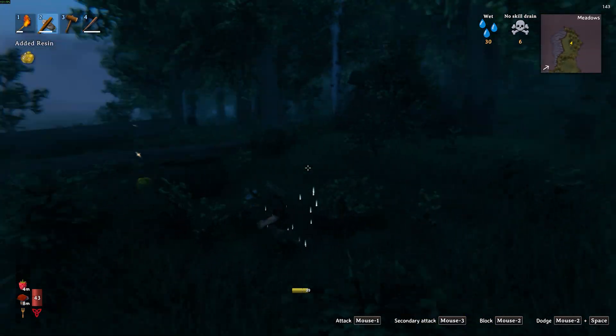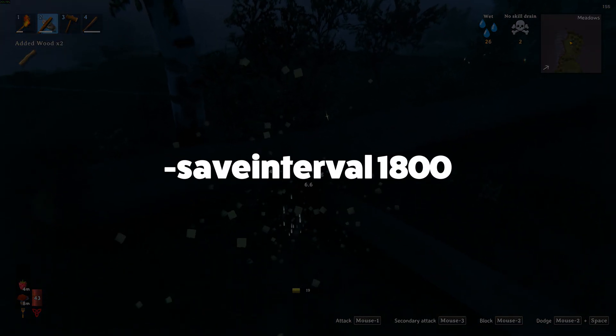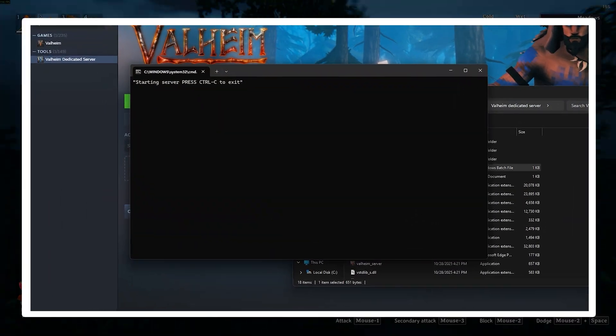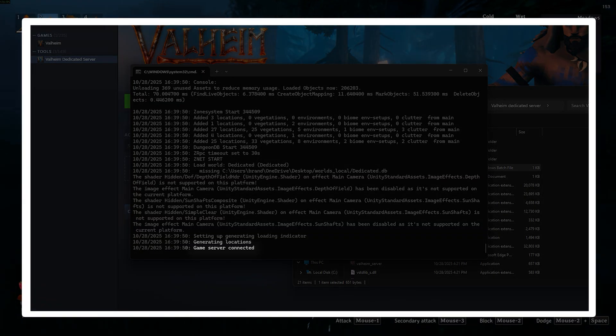A life-saving tip: set -saveinterval to 1800 to determine how often the world saves in seconds. Now it's time to launch your server. Double-click your bat file and the console should open. Watch for 'Game Server Connected' — and there you have it, the server is live.